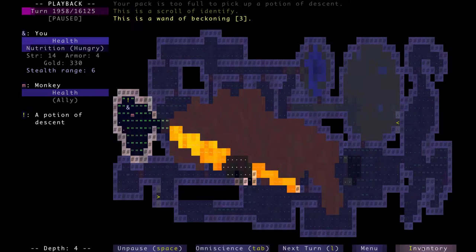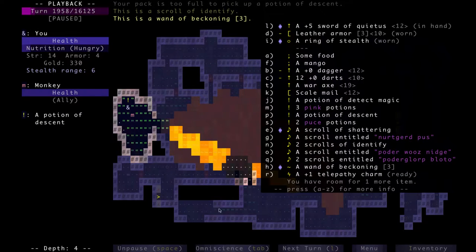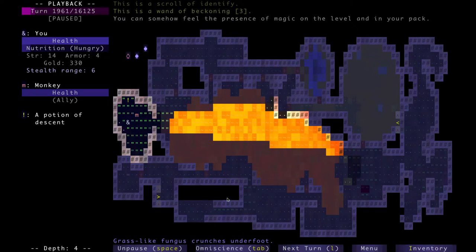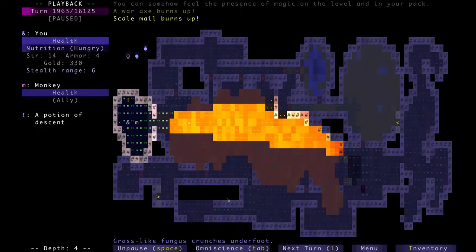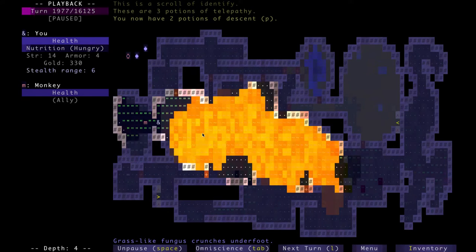I identified one of my wands as a Wand of Beckoning. This wand came in really useful for me, and you would see why. It's a special wand used to yank enemies in your proximity. It's really useful for pulling certain powerful enemies away from numerous mobs. I threw a couple of armors into the lava pit because I did a run earlier and those two armor pieces are cursed. That's gonna be a prevalent theme in this whole run because I find a whole ton of cursed armors.